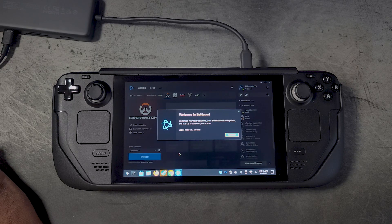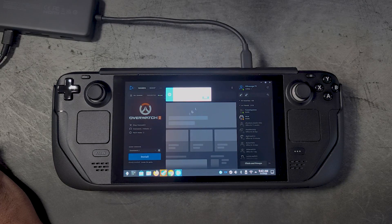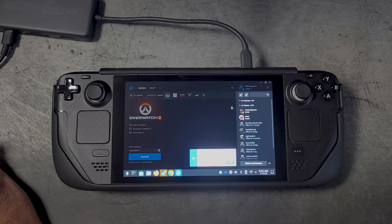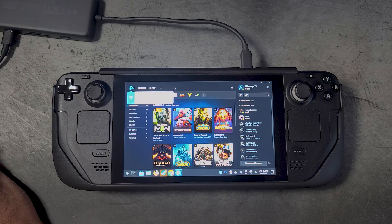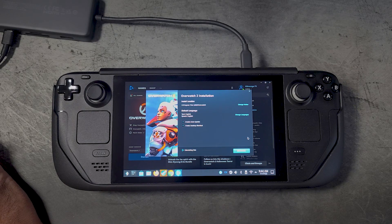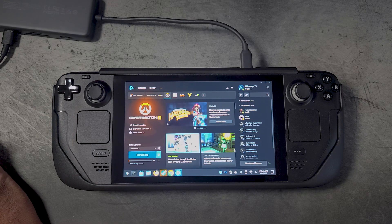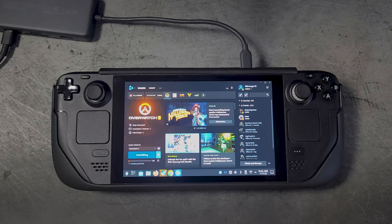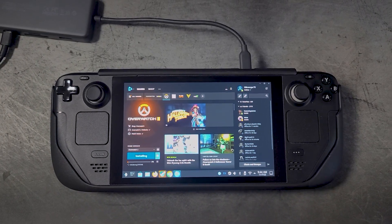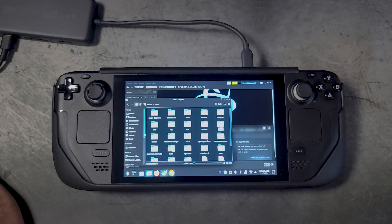Once you're logged in, you're ready to install the game. If you want to install Overwatch 2 directly to internal storage, it's pretty straightforward — the same process as on a regular PC. Just download and install the game to your C drive. If you want to install to the SD card, skip this part and follow the next section.